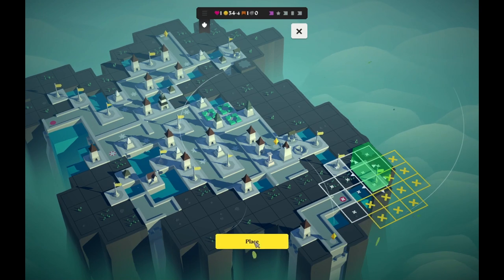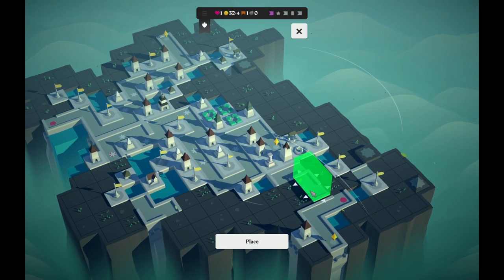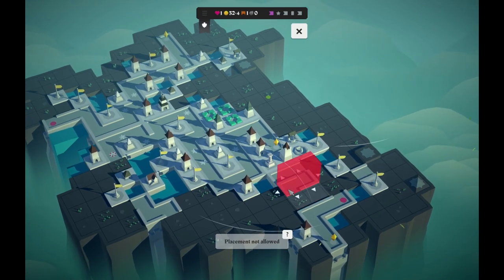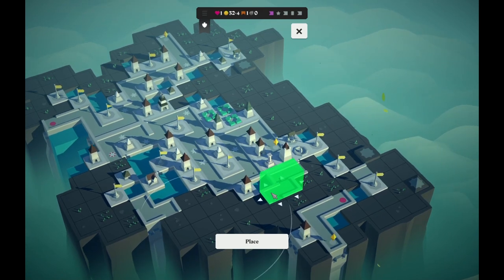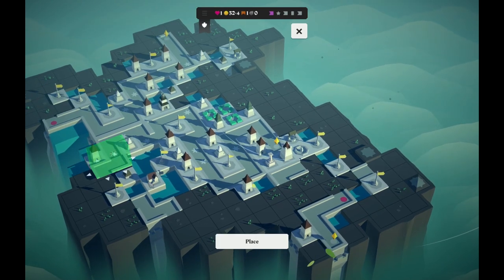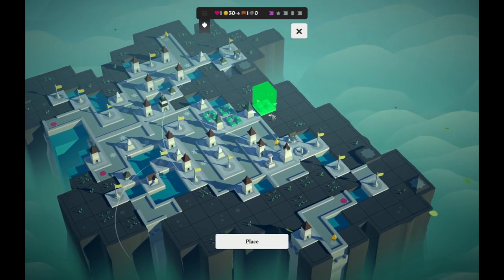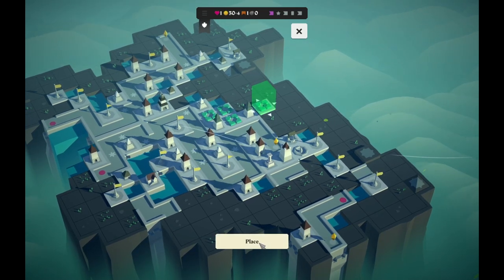I'll go here — that's pretty good. We're going to spend a lot of money to fix some stuff up here. Did that have a road attached to it? I didn't even know that. That was me being a dummy. I can put this over here. Garden — don't mind if I do.